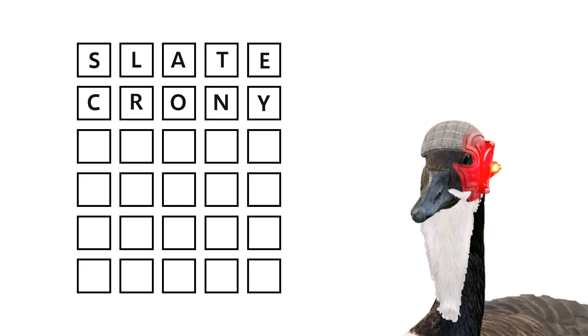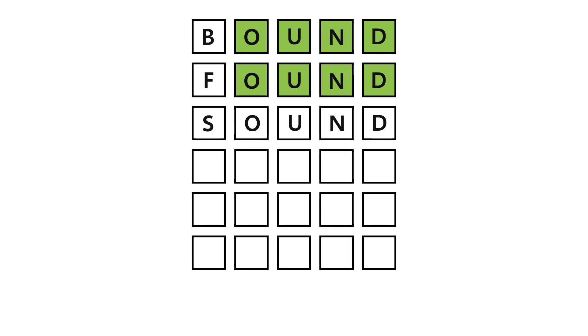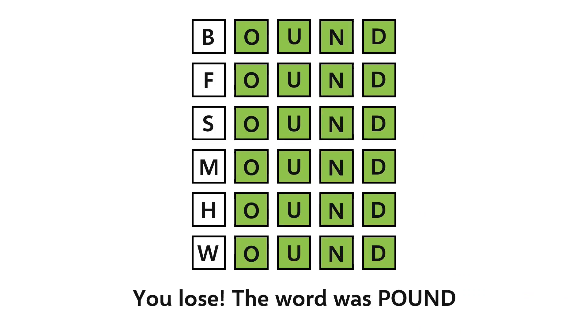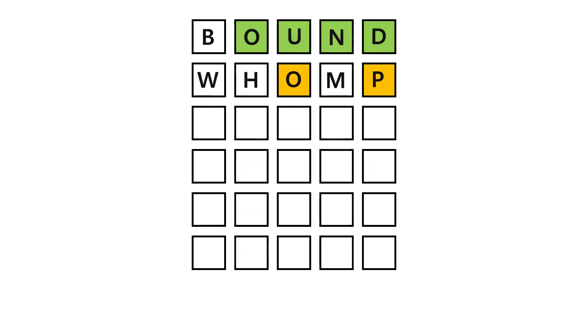There is one more little feature to add to these bots. There are some groups of words that are very similar — like bound, found, sound, mound, hound, wound, and pound — that can be very tricky to solve. To avoid losing in situations like this, I made the algorithm smart enough to recognize when it gets into situations like this, and then guess a word like 'whomp' to find the solution.